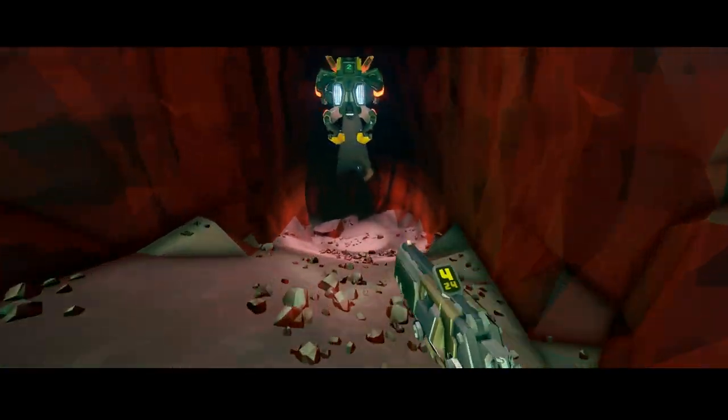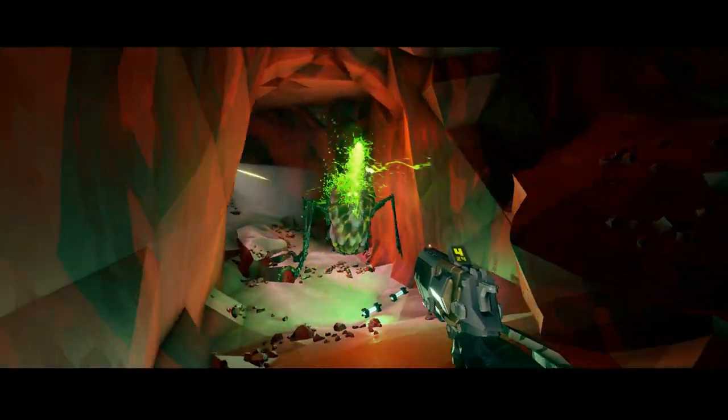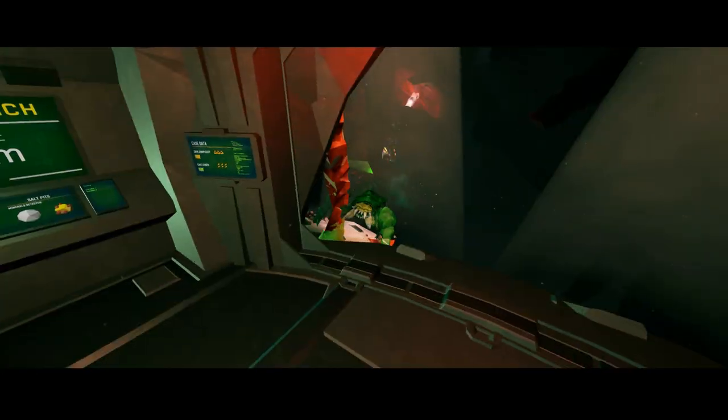Shellbacks can most often be categorized as a medium priority target, so make sure to keep an eye out for them and take them out over regular glyphid spawns during a wave, but typically they do not need to be killed immediately.